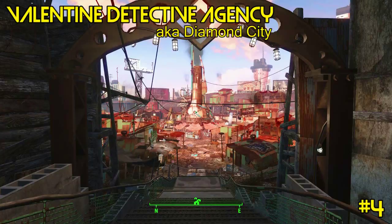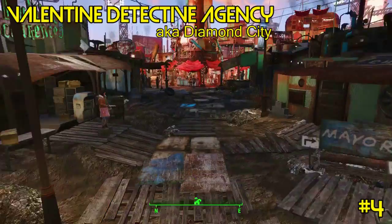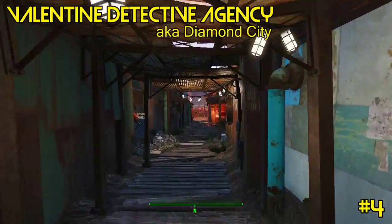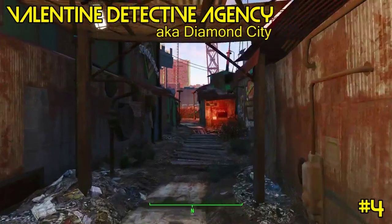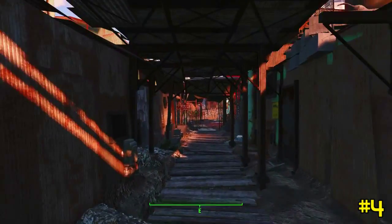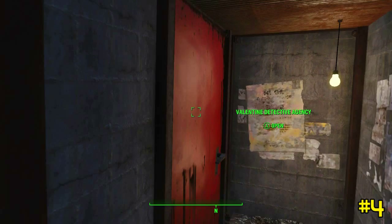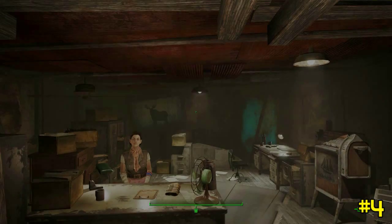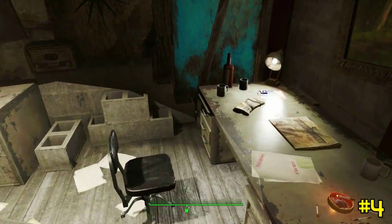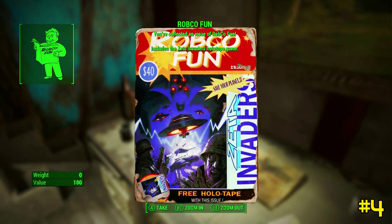Number four is located at the Valentine Detective Agency in Diamond City. You can easily make a left once you get to home plate and just follow the neon-lighted signs to the Detective Agency. Once you're inside, proceed to the desk in the back right, and there underneath the lamp is the next RobCo Fun issue with my personal favorite, Zeta Invaders.